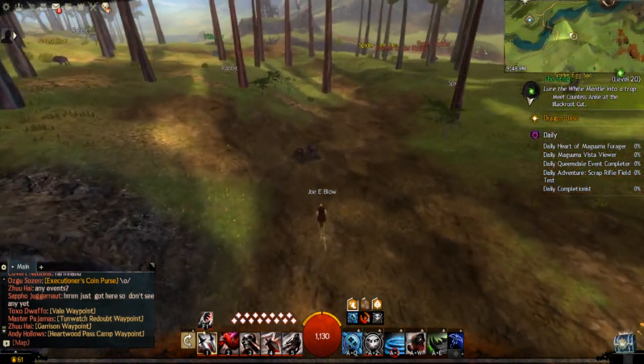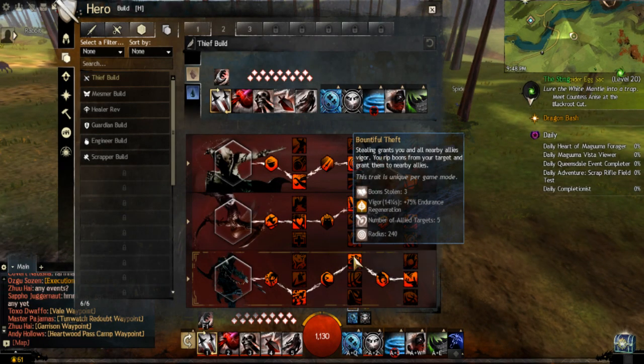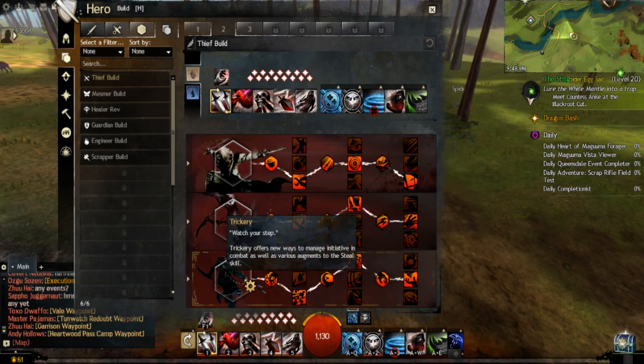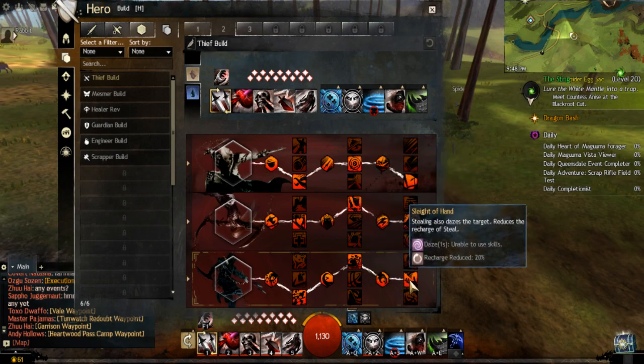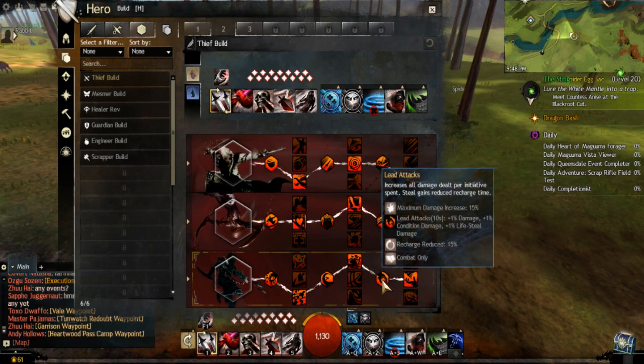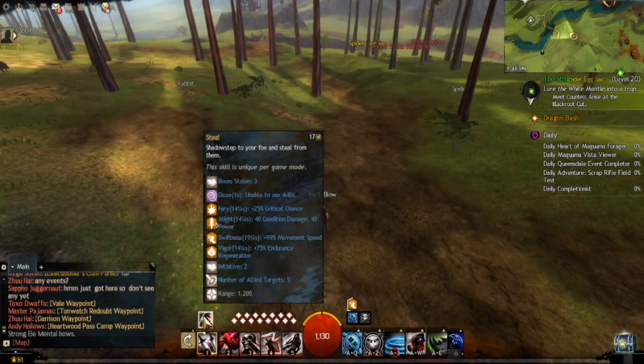Let's see, what else did I need to show? I believe this is my more party-oriented setup. Now it's down to a 17-second cooldown. And then Shadow Step — all that means is you teleport to your target.